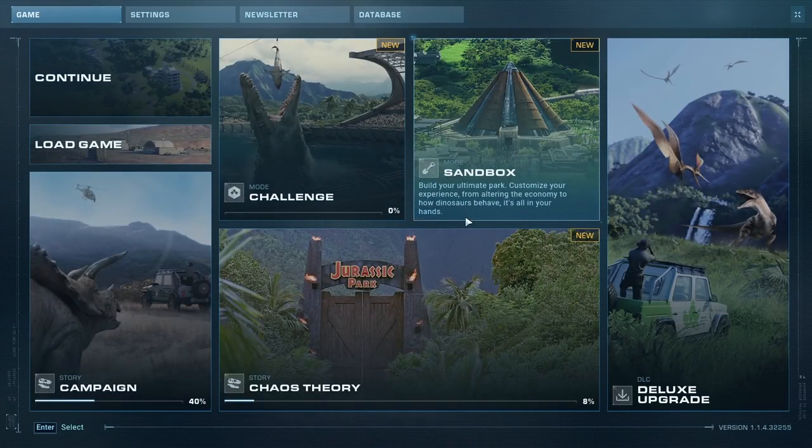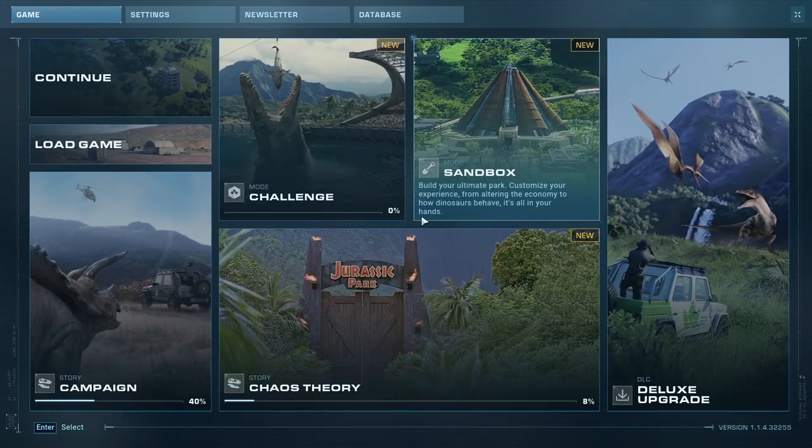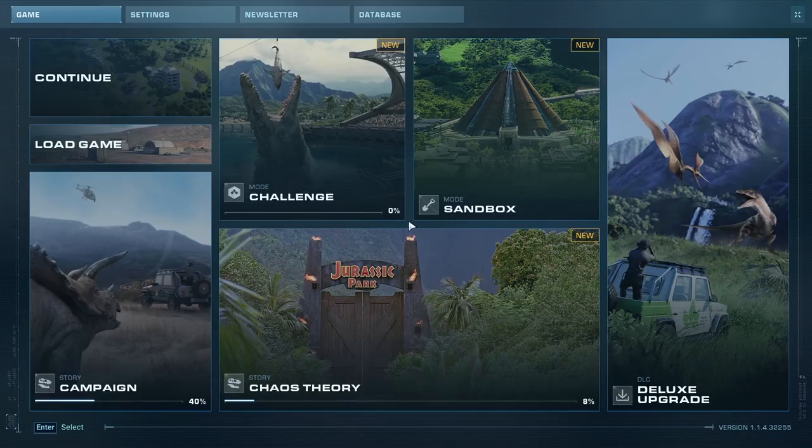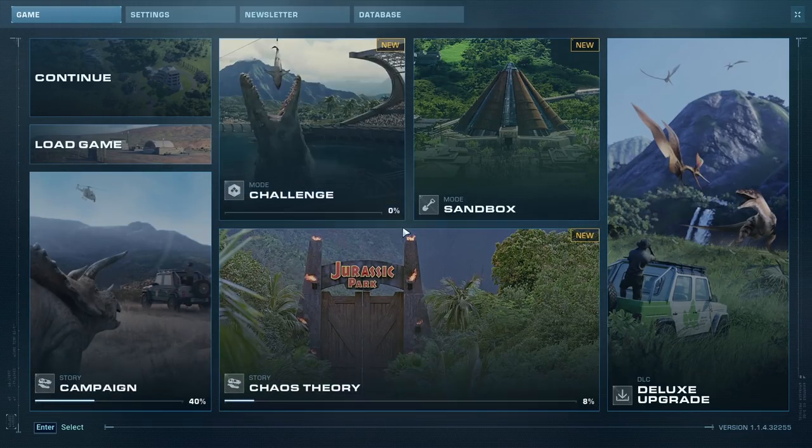Customize your experience from altering the economy to how dinosaurs behave — it's all in your hands. Challenge mode is kind of similar, but Sandbox is really your fun building mode where you earn money and design the park of your dreams. Challenge mode has different parameters; if you're familiar with Planet Zoo and Planet Coaster, Sandbox is more free, but Challenge makes you more creative by restricting you in ways that make you solve creative problems economically. Join the Discord down below, and don't miss the campaign playthroughs.